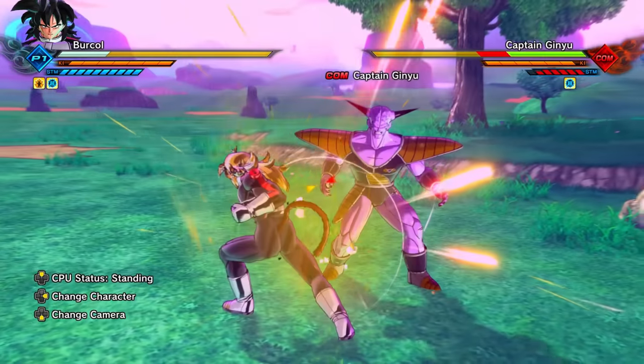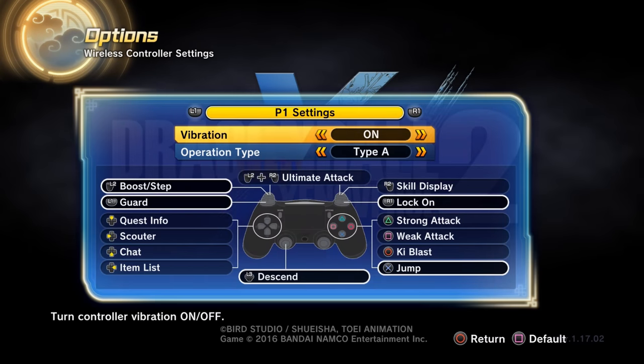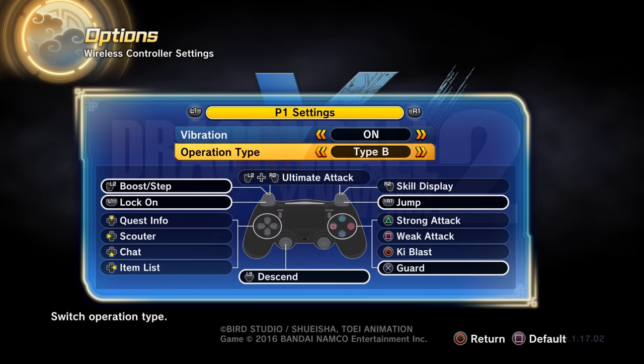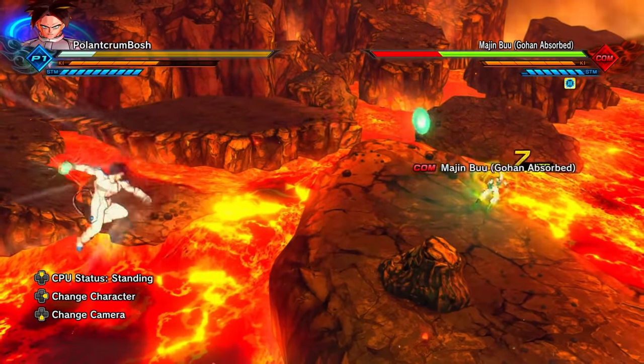If you go to the title screen and click on Options, you can change the controller presets. One of the presets resembles the controls from the Dragon Ball Raging Blast series. The Blaster Ball super attack can also be prolonged depending on how fast you click the input and if you have enough ki — don't sleep on this skill.